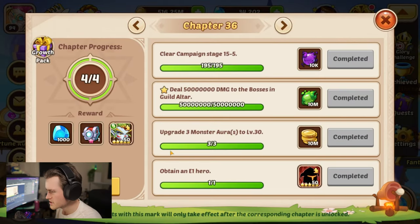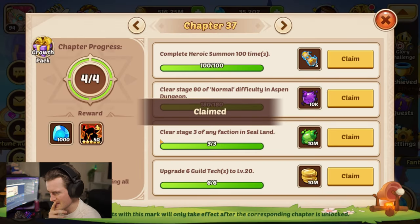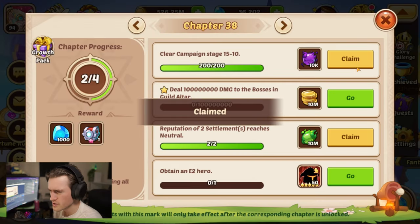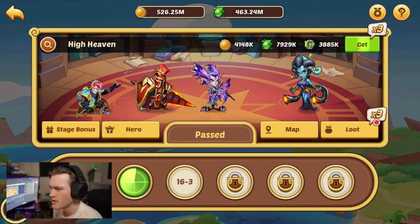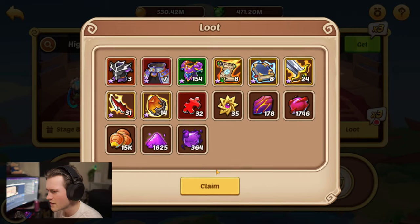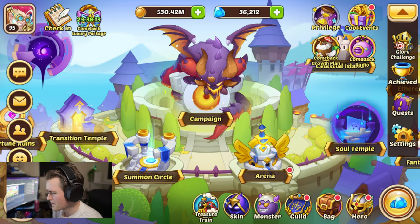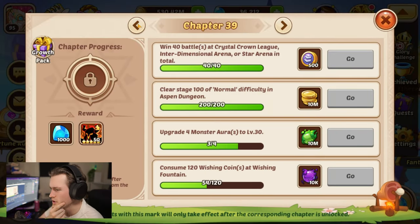We can finish our chapter mission, which gives us another Garuda copy — but we're not building Garuda anymore, so there's no reason to use that. We get another elite hero shard. We claim these, go into the campaign, and finally get our rewards. That gives us a bunch of levels, and there are a bunch of things here to claim as well.